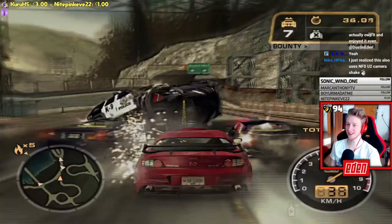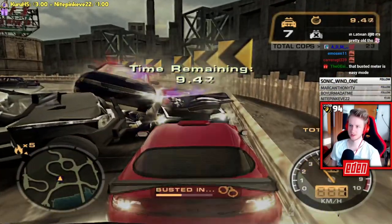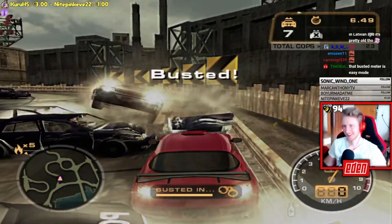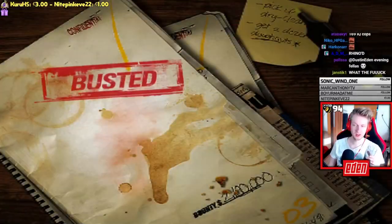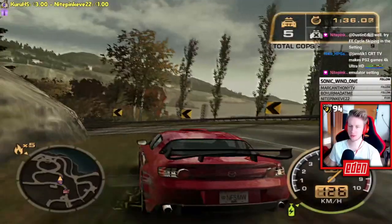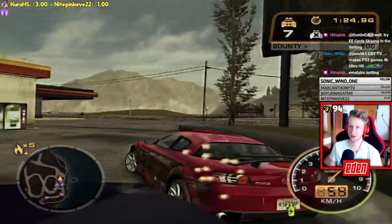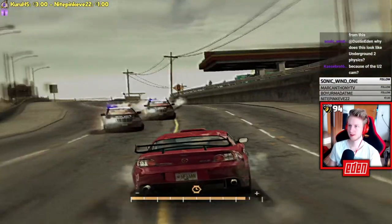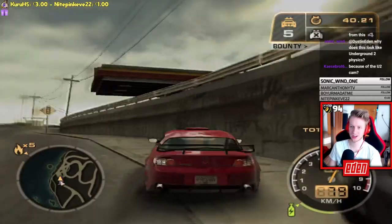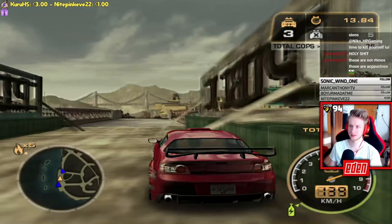Getting chased hard — condition-two cops are terrifying here. Eventually getting busted triggers a unique cutscene where the player character gets strangled, which is new. Regarding pursuit breakers: in the demo, vehicles actually need to be hit by the breaker to be destroyed, whereas in the final game cops die just by getting close to it — making the final game slightly easier. The Rhinos are also noticeably more agile in the demo.